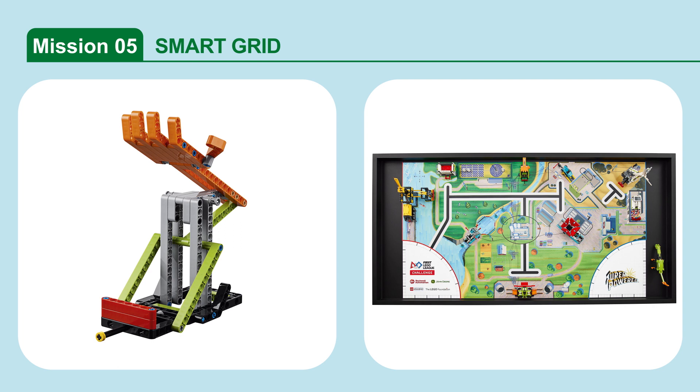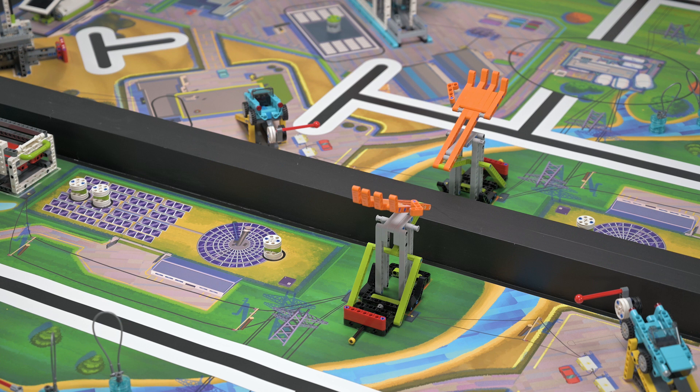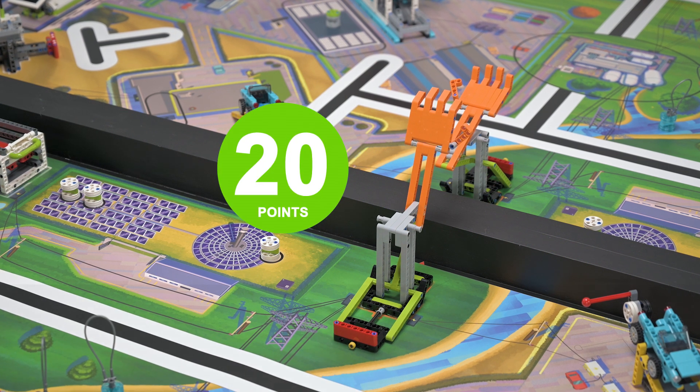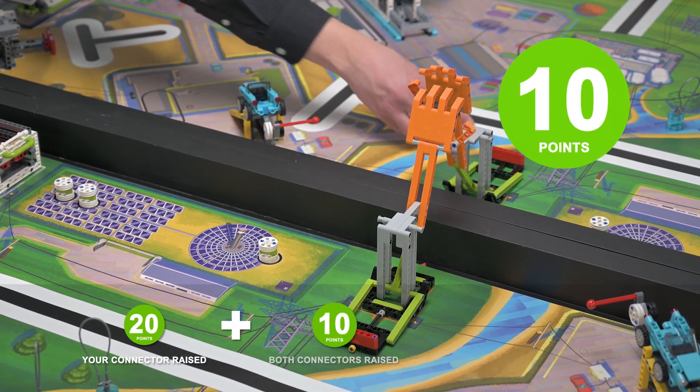Mission 5: Smart Grid. Raise your field's orange connector to complete the smart grid connection with the opposite field. Score points if your field's orange connector is completely raised. Bonus: score additional points if both teams' orange connectors are completely raised.